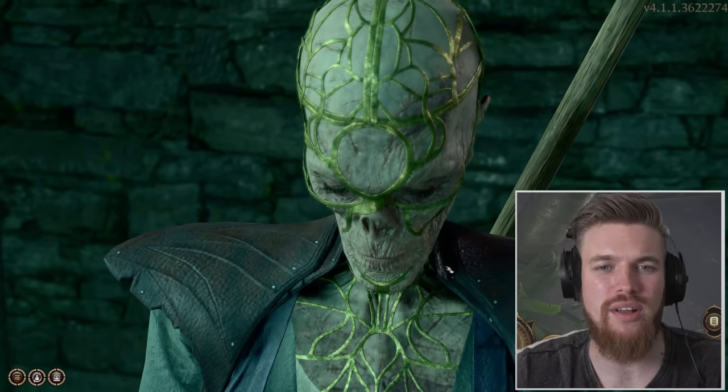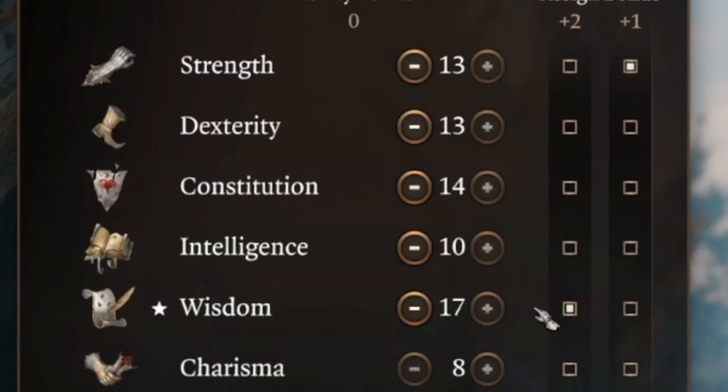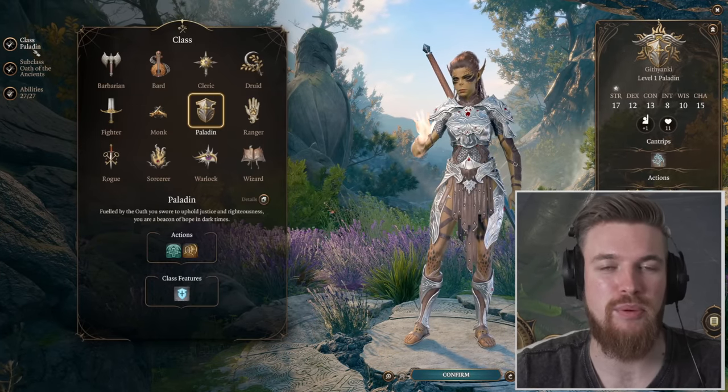But most importantly, you'll unlock the camp follower Withers, who allows you to respec your class and stats completely. He'll also do the same thing for origin characters, and he'll give you the ability to resurrect them for a price, of course.